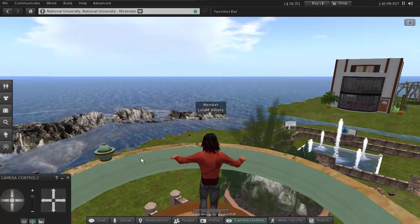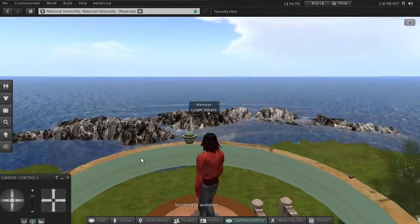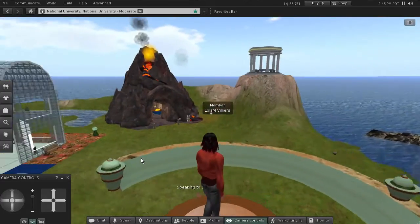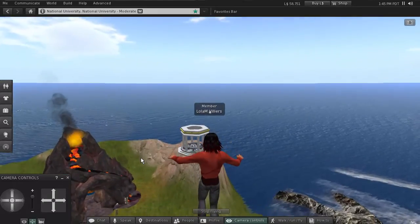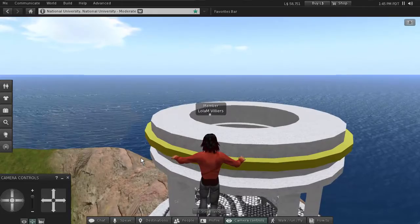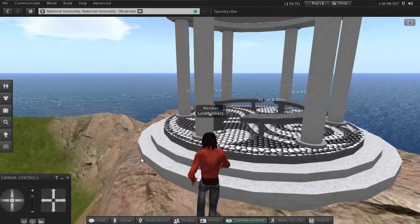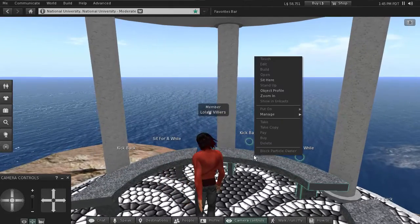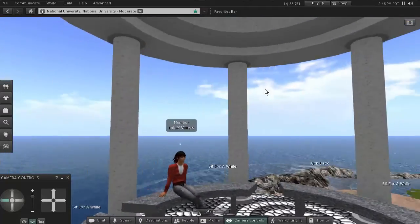It took me forever to build this thing — I can't believe the floor on it is gone. I'm going to have to put a floor on it. If you don't want to hang out there, you can always go hang out at the Greek temple over here. To fly, press F and then your forward keys and fly wherever you want. We can nudge ourselves down, go right in, and have a seat on one of the benches for a good view of National University Island. Good luck with all of your week one activities!